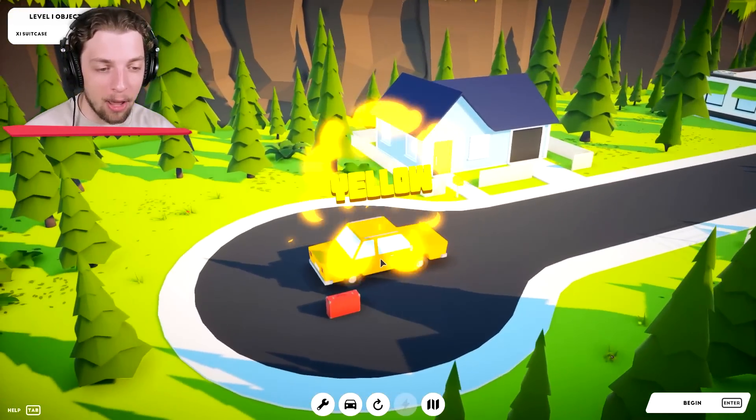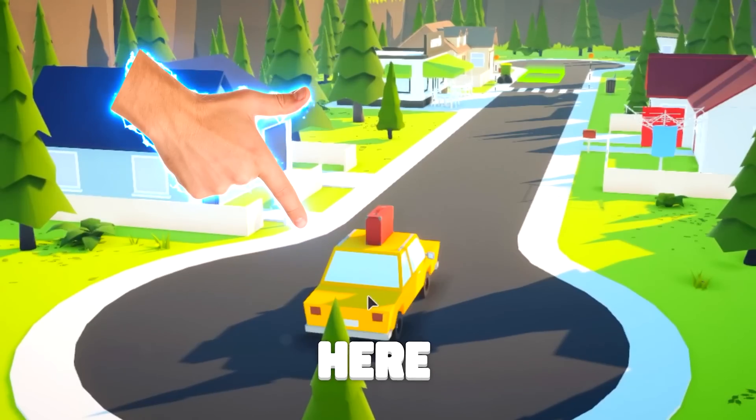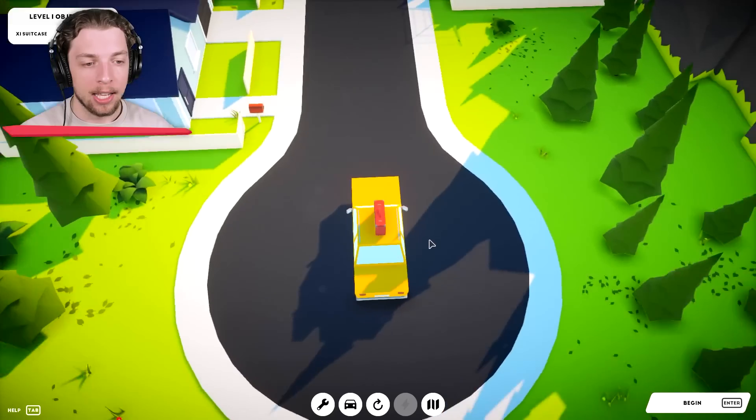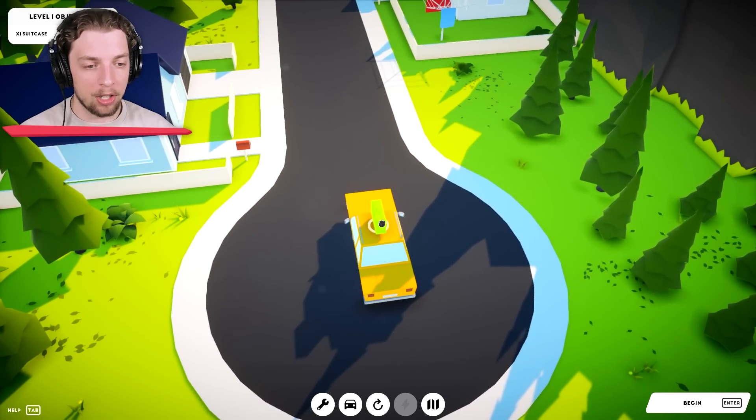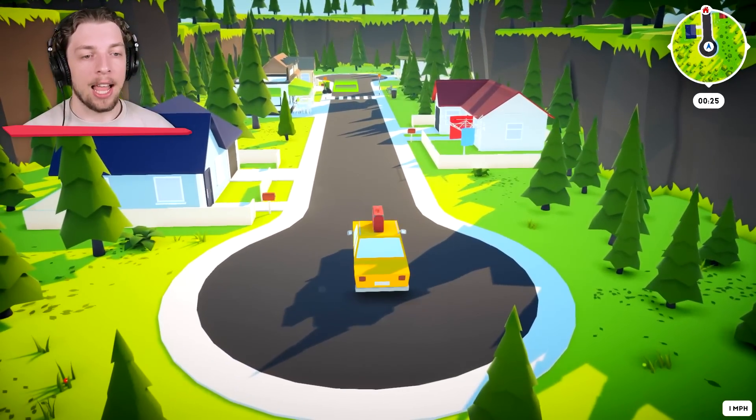We've got a yellow car looking pretty good, and we've got a suitcase that we need to get from here to that green area over there. Now, I just put it on top, which seems reasonable to me. So let's begin and get it to the end.